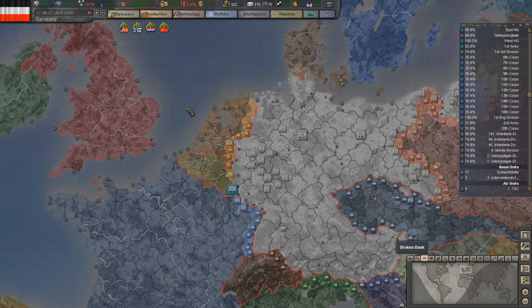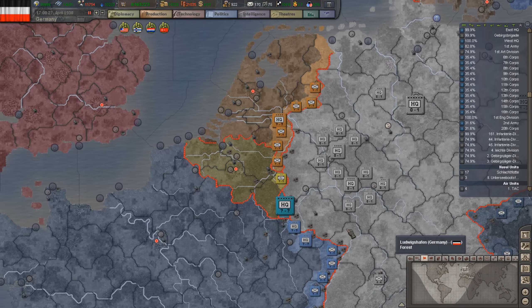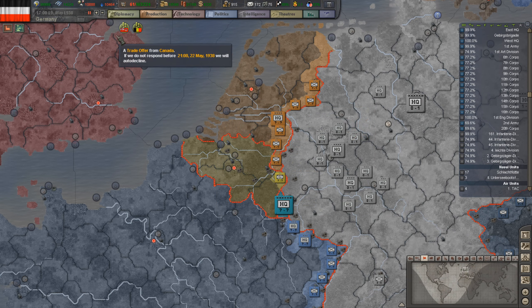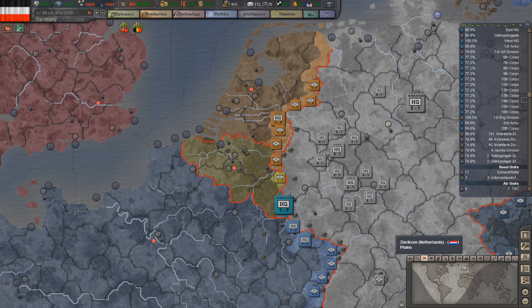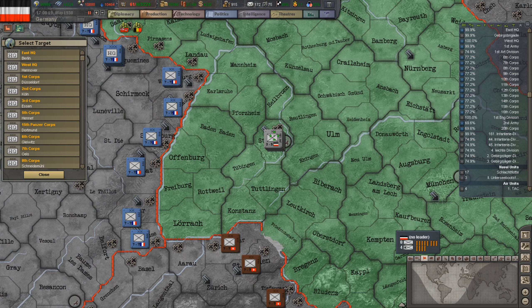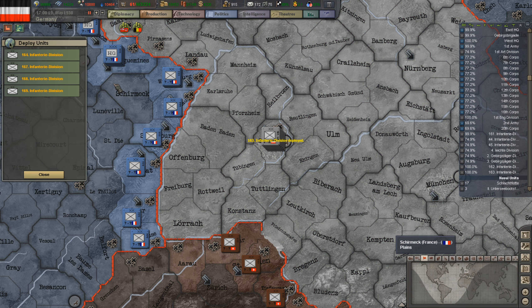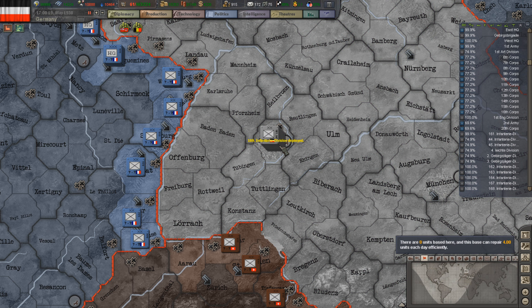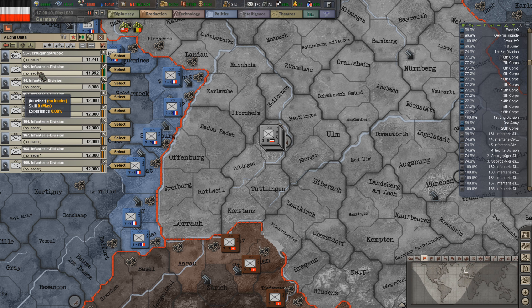Republican Spain has annexed Nationalist Spain. The Spanish Civil War has ended — Republican Spain won. We'll be taking them down probably in 1940. There are some new divisions ready, so let's deploy them. We have 9 divisions to place.